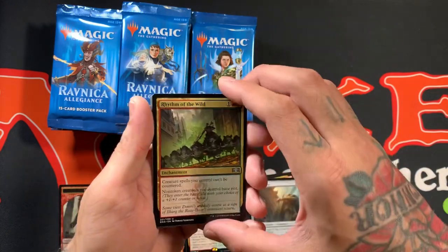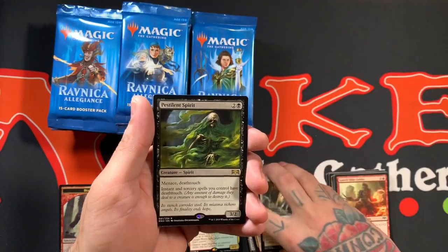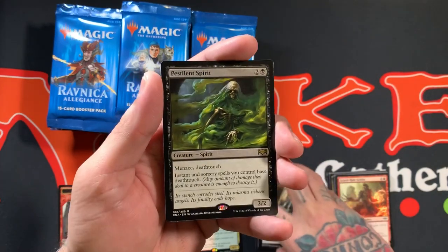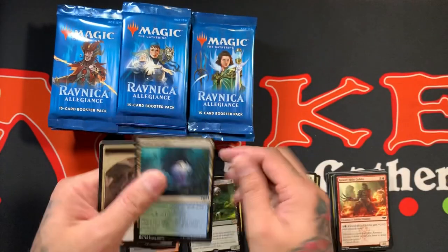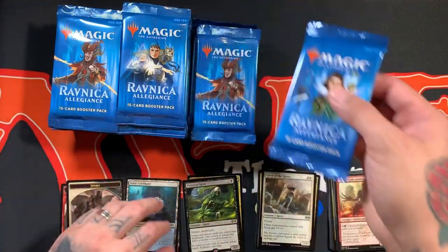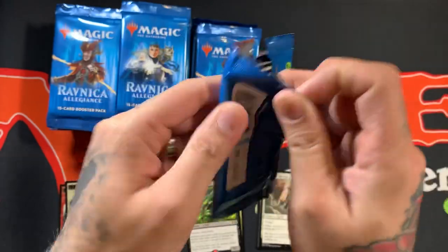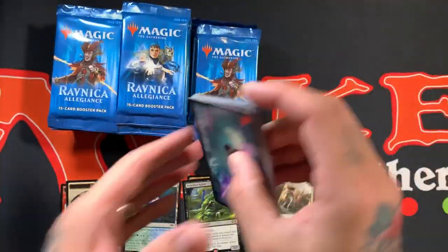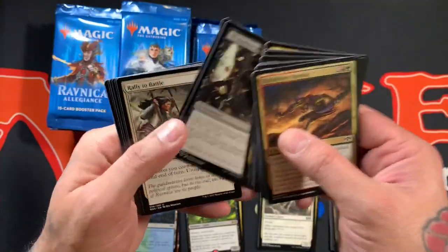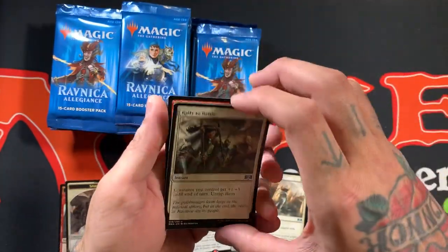That's a Gate Colossus. Ooh, Rhythm of the Wild. Spirit of the Spires and Pestilent Spirit. Awesome pulling those guys — that's two pretty nice cards. First two packs are pretty sweet. Pestilent Spirit is pretty awesome — Menace, Death Touch, and gives all your instant and sorcery spells Death Touch too. Just seems nasty.